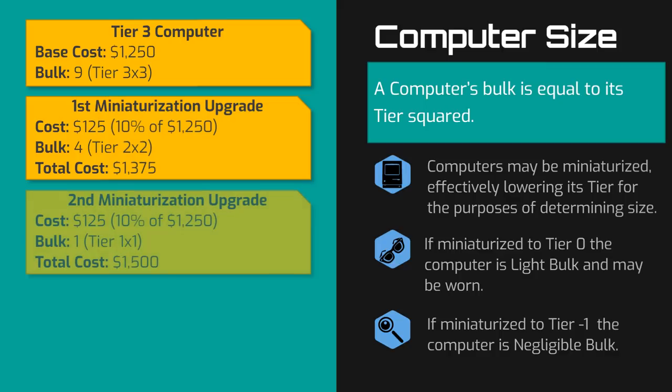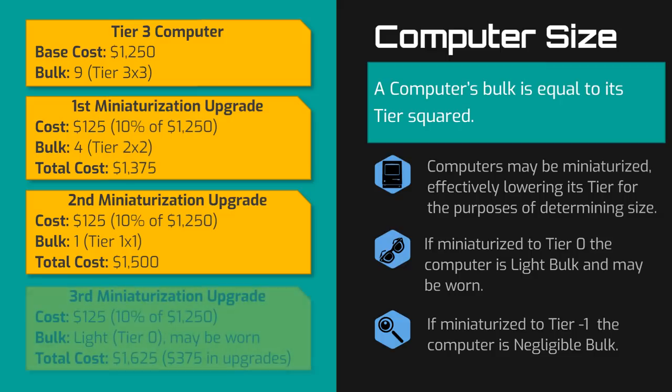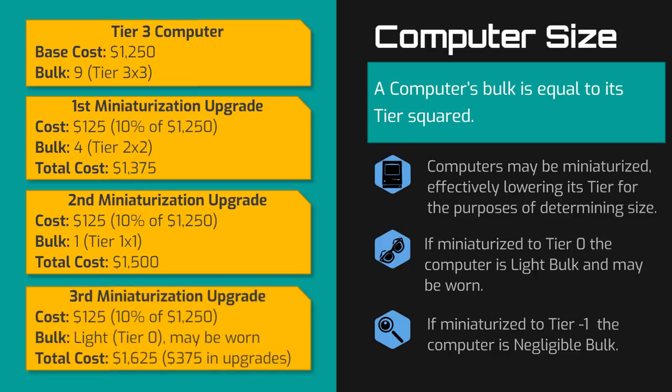You buy that upgrade a second time, spending another 125 credits for a total of 375 credits, and lower its size to tier 0, now making it a light bulk item that you can wear on your wrist. It still functions as a tier 3 computer in all other respects other than its size and bulk.